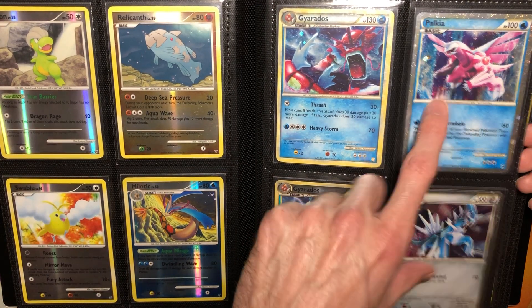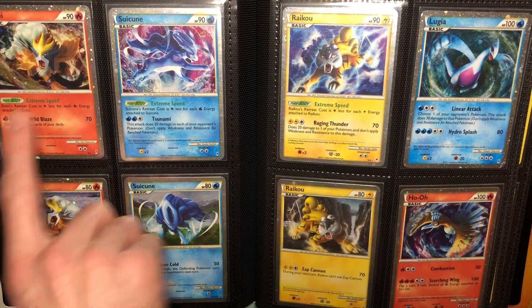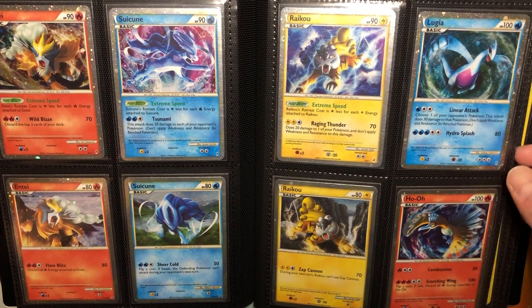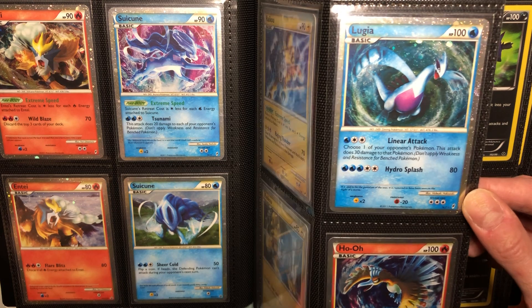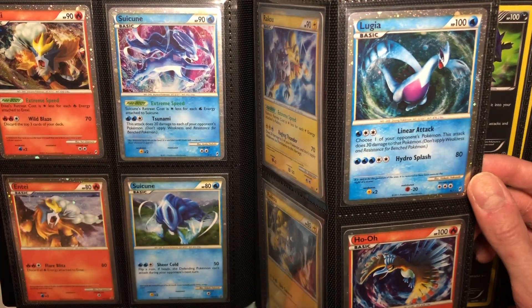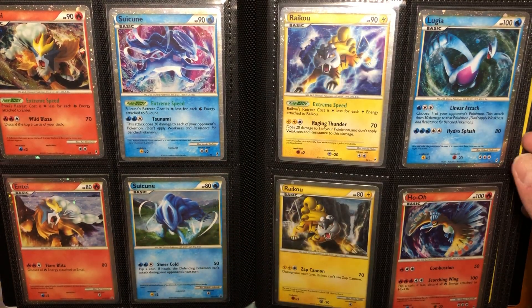Then it flows into the SL Shinies from Call of Legends — we got the two because we were in Gen 4 at the time. Then it goes perfectly into the three legendary dogs, both promo and set versions. And then we got the Lugia and the Ho-Oh. Obviously the Lugia is my favorite. I like the Deoxys a lot too — Deoxys and Lugia compete, but this was the first shiny Lugia card they ever made and I was so happy they made that.